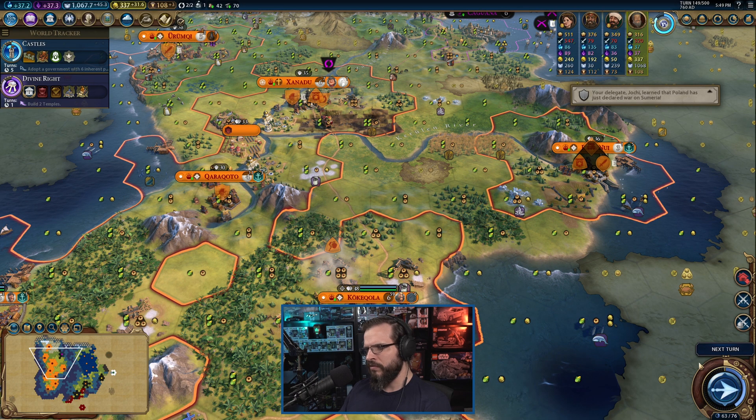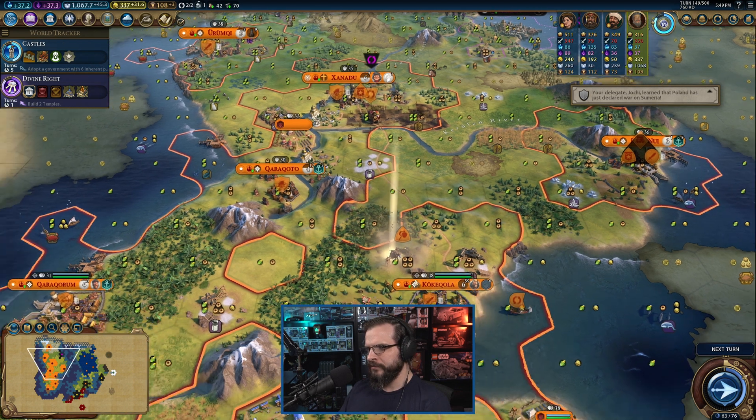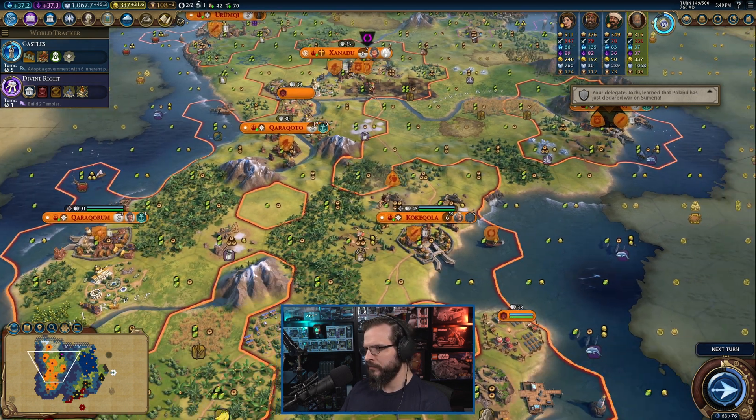That's going to be fine. I made it move you over here to start chopping some of this jungle stuff — don't really need it. Hey, our first Keshig! Monarchy — production for cavalry units, not bad. Not critical right now though. We definitely want to move up governments because we definitely want to get the six-slot government if we can.